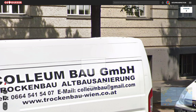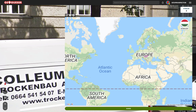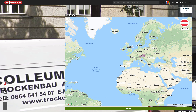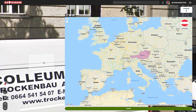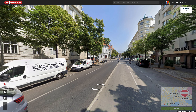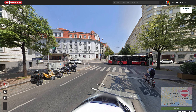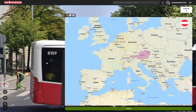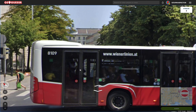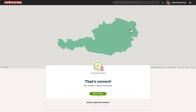Dot co dot AT — well without further ado let's just guess Austria. We could be across the border in Switzerland, but you've got to go with your guesses. We've got another sign with dot AT. Let's go with Austria — two clear clues there. Next round.